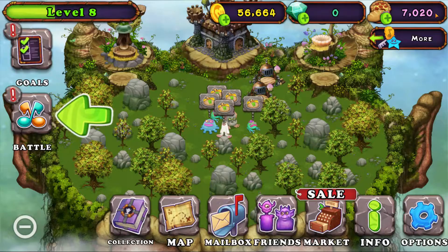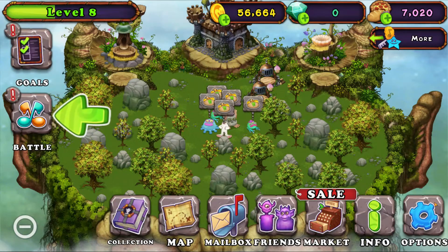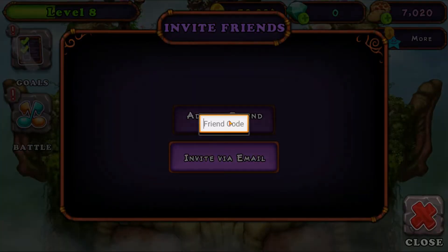All right, now that I'm logged into my guest account and I have no more ads, this is what you need to do: go to Friends, hit Invite Friends, Add via Friend Code, and enter this code: 701-230-63-AF.